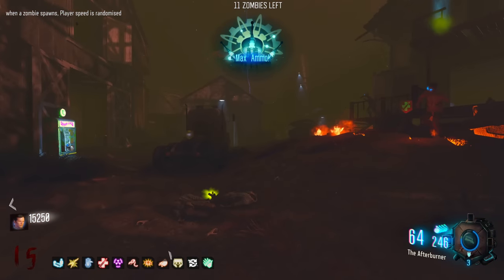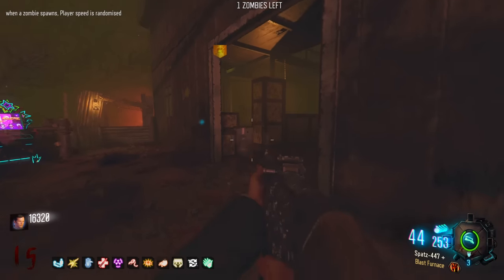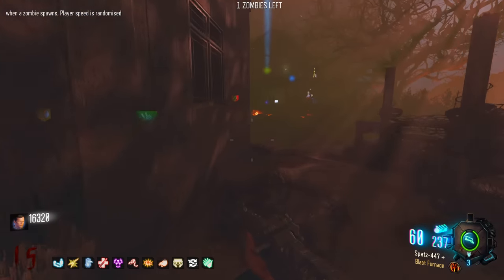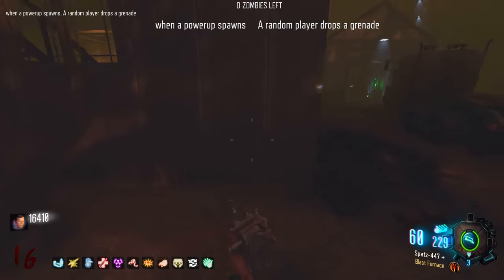A max ammo - I was actually due for one of those because my STG is running out. We've got Ragnarok's back. Death Perception's actually quite nice for trying to find the last zombie - don't know where he is? Just look through the wall.